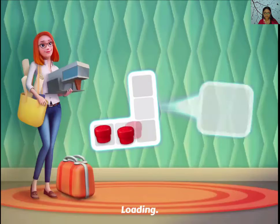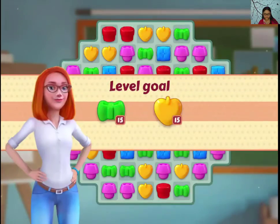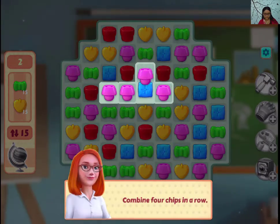Hey guys, let's play level 2 of Jane's Story — the graphics are really nice. We need two types of chips and have to combine four chips in a row.